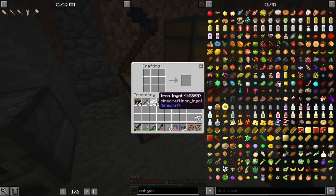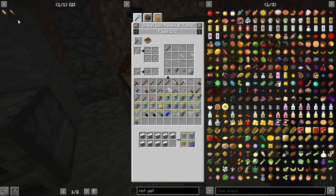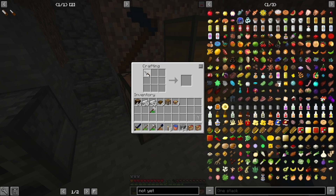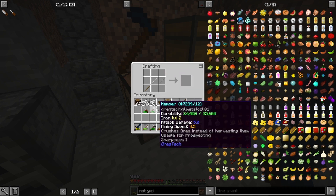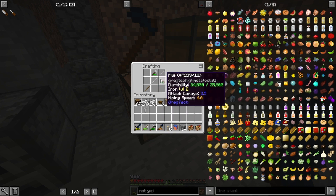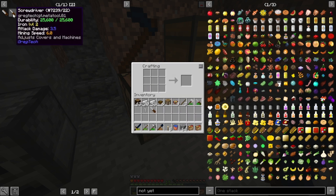Hammer is going to be iron like that, with a stick. Wrench is going to be using that. We'll go ahead and make that. File, I believe, is two iron plates on top of a stick. Screwdriver — I think it's file with these, and I need more sticks. And I think it's like this — hammer and file, file and hammer. Yes! Screwdriver. And then we have a saw.